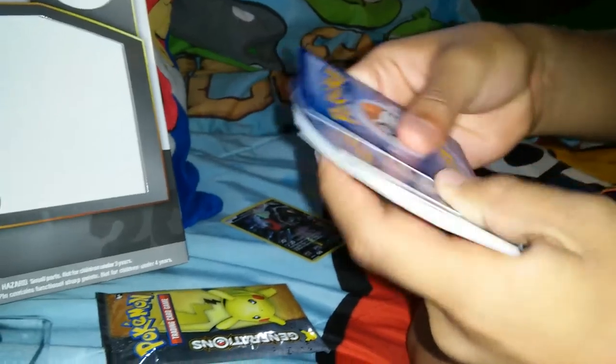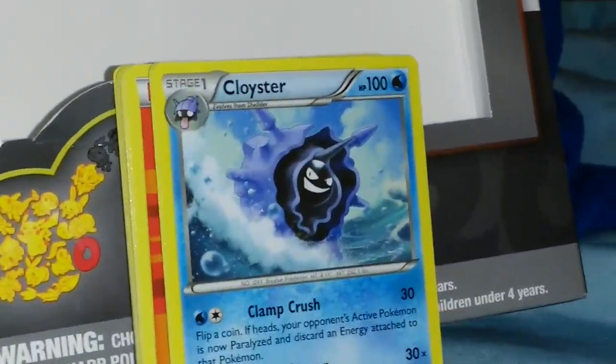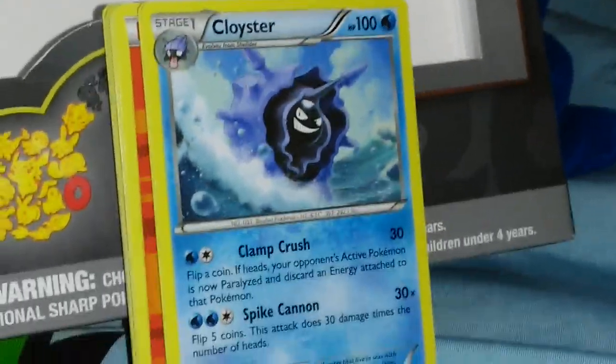Remember, you gotta do the trick — fire energy. So first off he got a Gulpin. Let me get that up close. It has a little stuff on the side. Next he has a Cloyster — I really wanted a Cloyster!